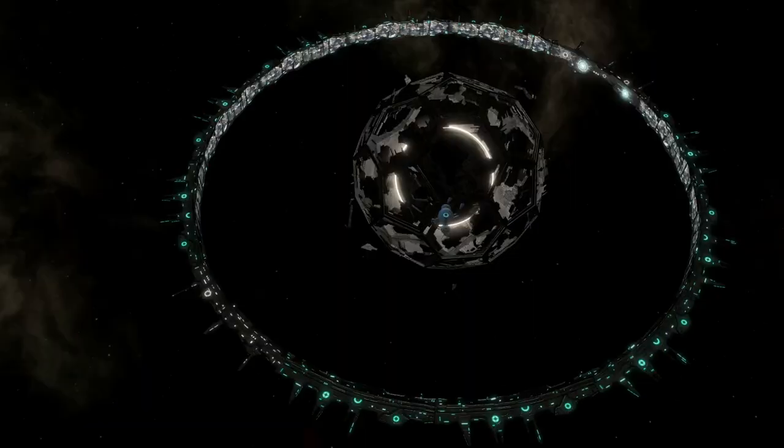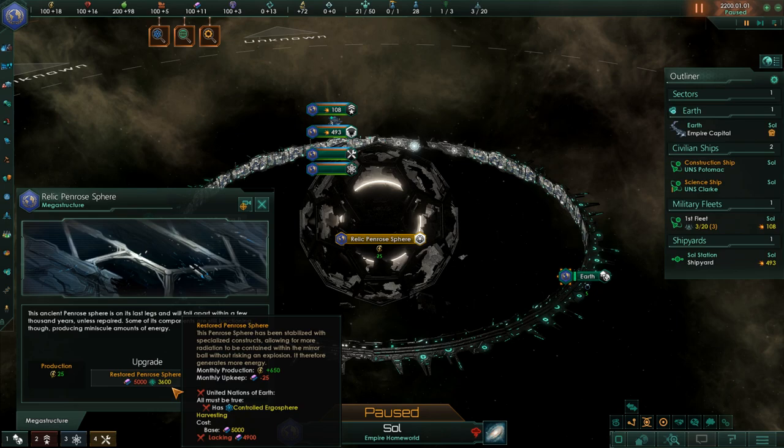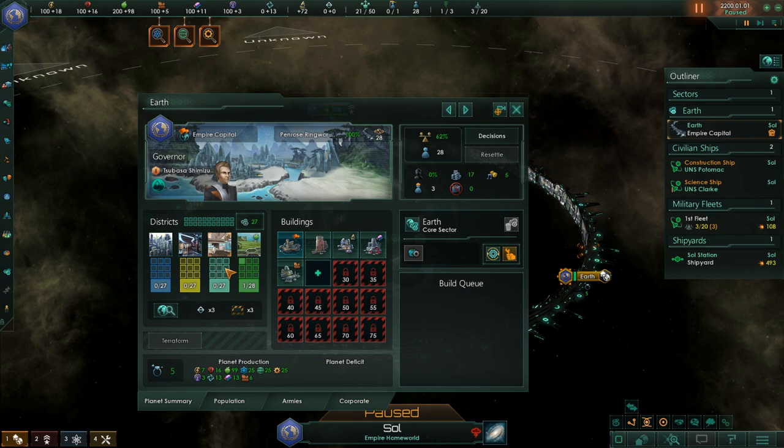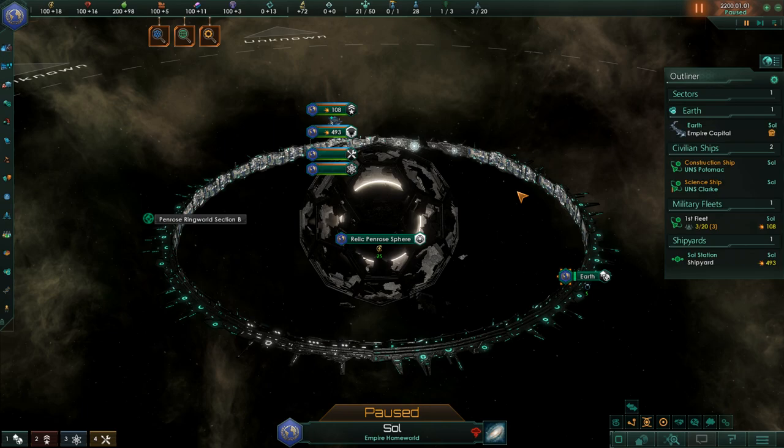First of all there's the very first origin: the Relic Penrose Sphere. Effectively what happens here is that we start off on a Penrose ring orbiting a nice old megastructure. We can rebuild it for only 5,000 alloys, but we need a specific technology called Controlled Ergosphere Harvesting. Still, overall it is a pretty decent start where we get a bunch of segments that are pretty standard for any sort of ring world environment.